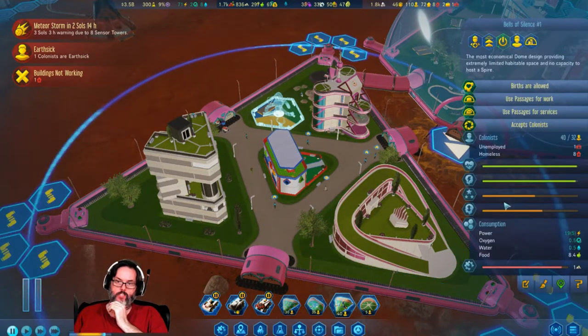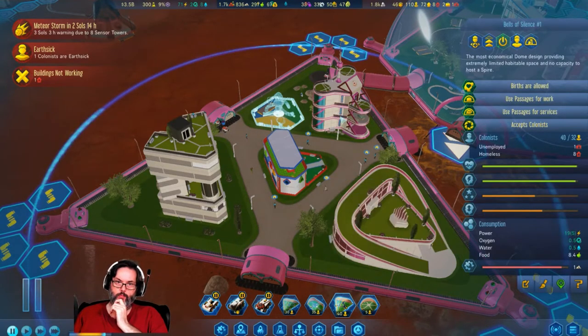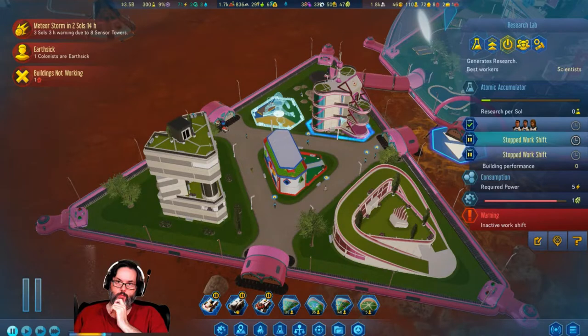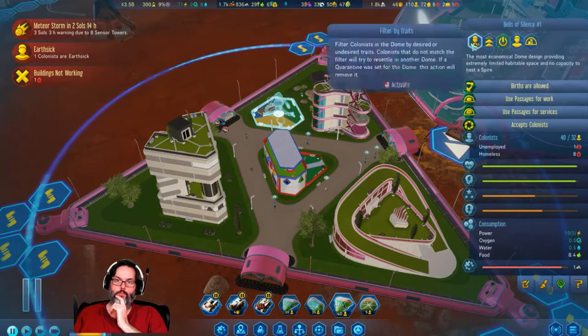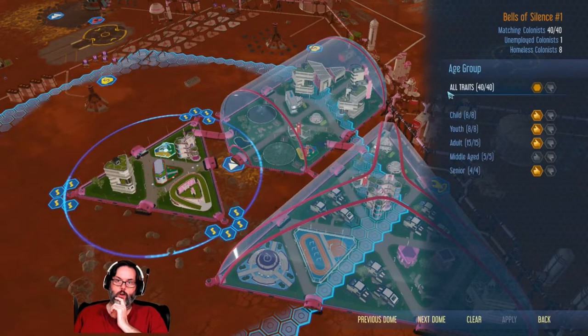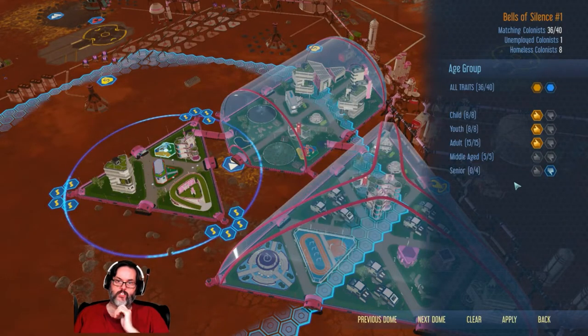What's the comfort level here — 54. Do we blow this up? In this dome we want children, no seniors — get the seniors out of here.